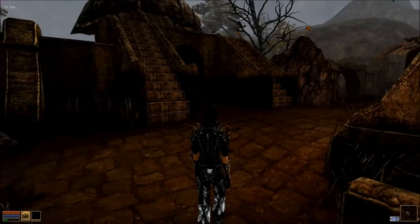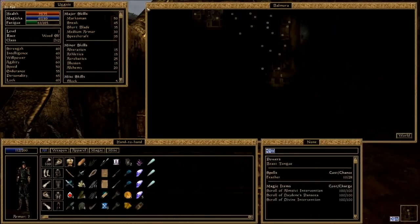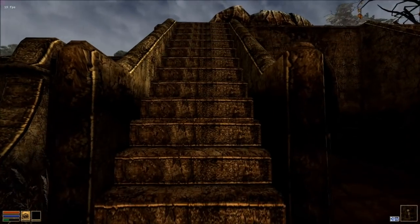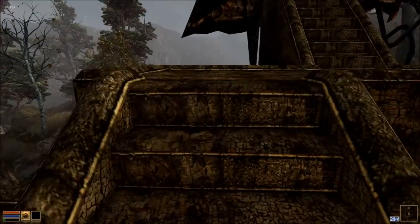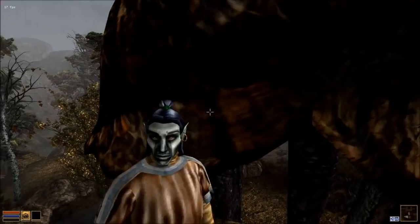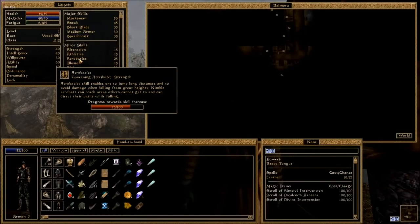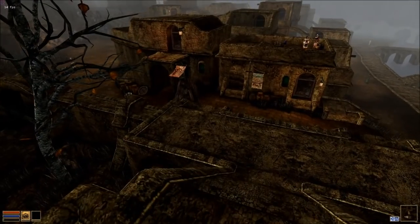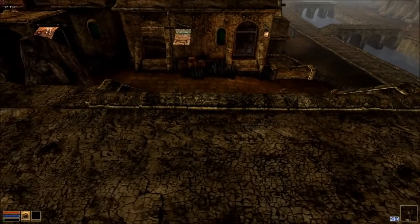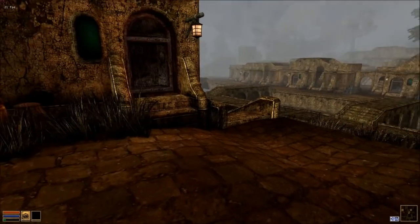Here's a really handy tip for acrobatics. Every time you come to a flight of stairs, a ramp, or even a hillside, spam your jump key. Every one of those jumps is contributing to your acrobatic skill. It's ridiculous how quickly you can increase it. Also jump off things — if you're not sure you can survive the fall, quick save first. Because the bigger the jump and the more damage it does to you, the more points you get to your acrobatic skill.